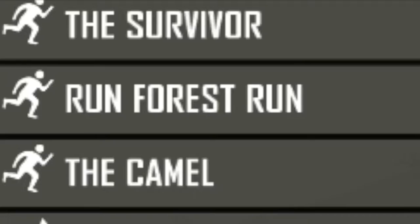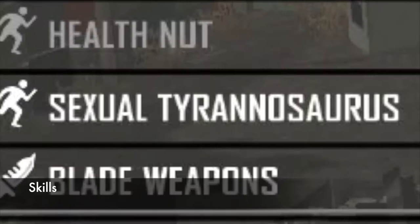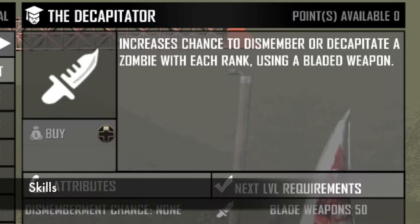Your skills you're going to want to be focusing on are Athletics — go ahead and grab the Run Force Run perk and the Sexual Tyrannosaurus perk. Under bladed weapons, you're going to want to grab the Knife Guy and the Decapitator perk.